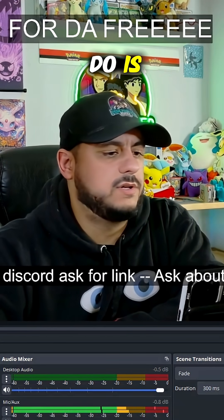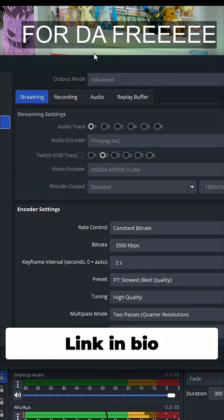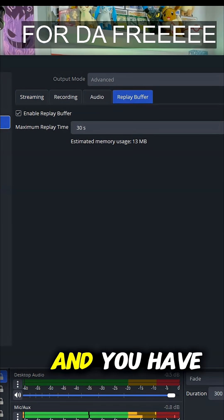What you can do is go to your settings and set up what's called the replay buffer. What that does is it keeps like a 30-second or 60-second span — however you want to do it — like a rolling memory of the video, and you have that running during your stream.